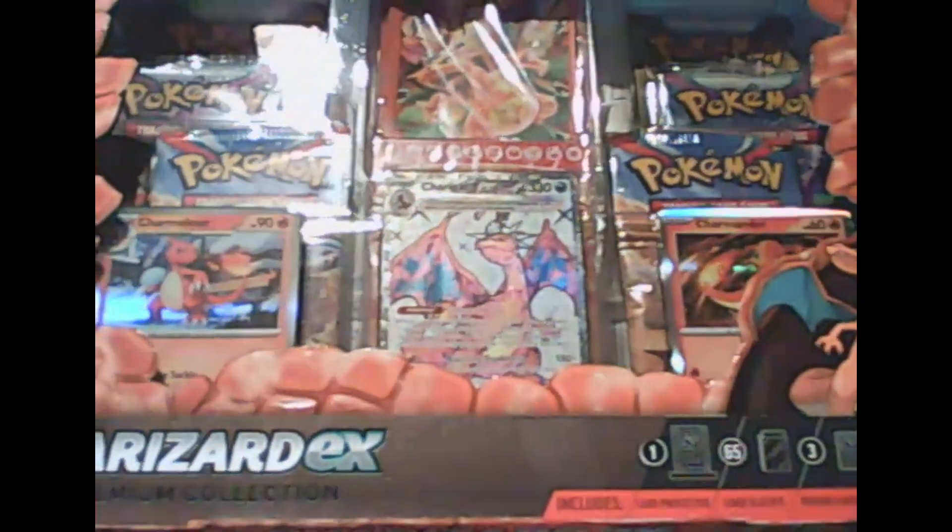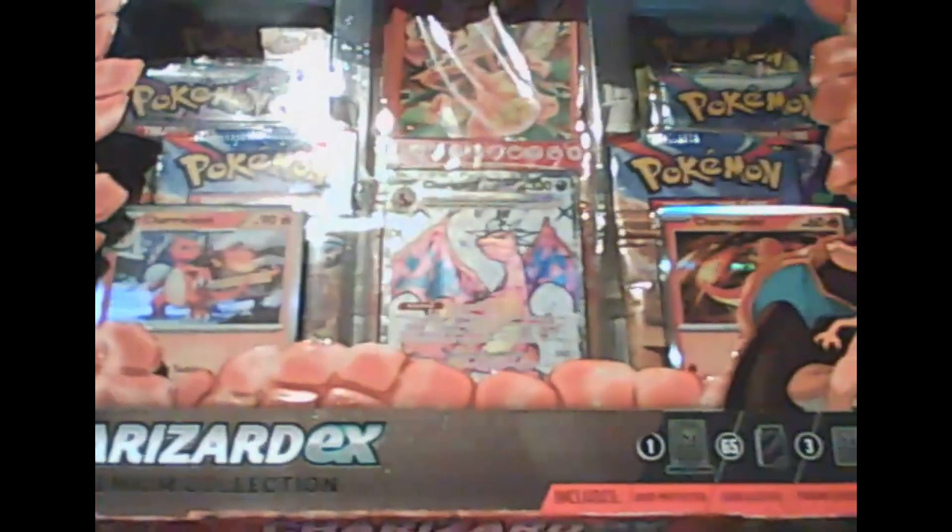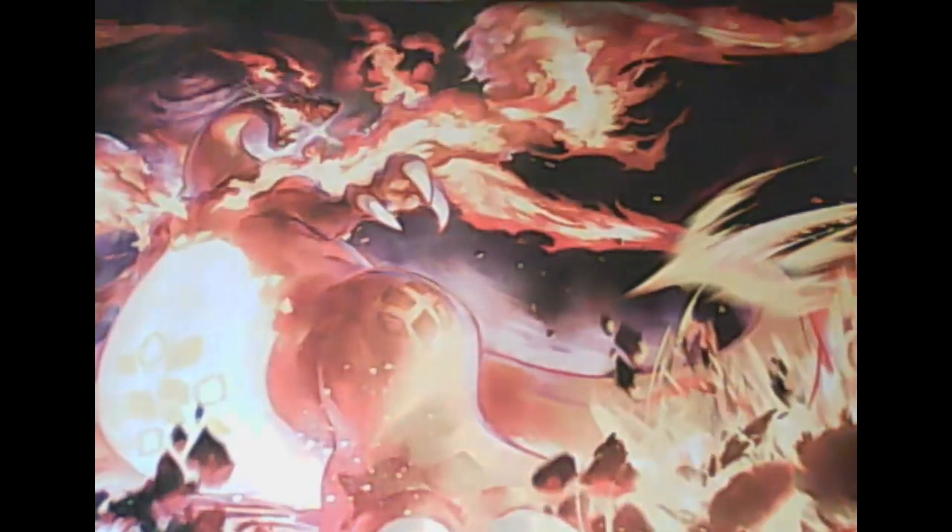In front of me I have a Charizard EX Premium Collection. Got six booster packs — heavy enough box as well for some reason. Got the big Charizard promo, got the two Charmeleon and Charmander color sort of promos. Got this for cheaper than what it retails for. It's got the stand. I think it has two of each booster pack.